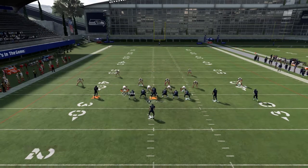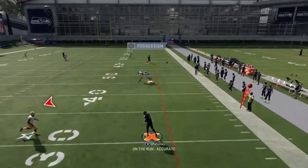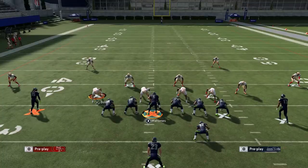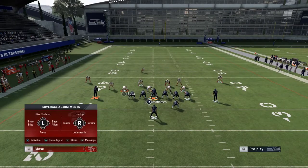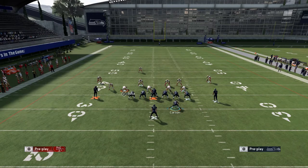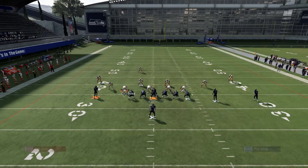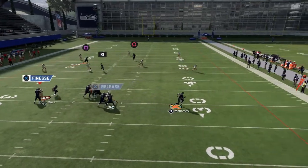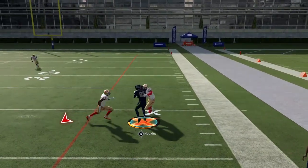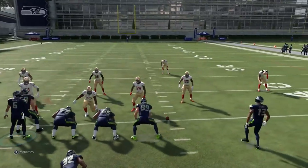Double team right here and we're going to get open against Cover 2. Show this against Cover 3 next — just to see that it gets open against any coverage. It's been a long video. PD Crosses — set it up, double team, roll out. You will see that it does get open. If I were you, run this with the strong side to the short side of the field.